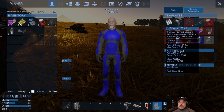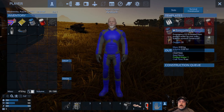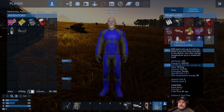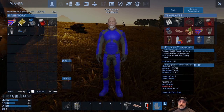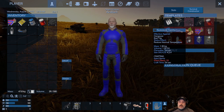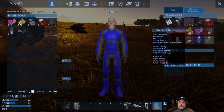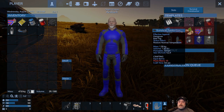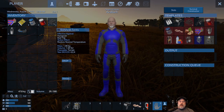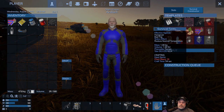You still need resources to make things in the survival constructor. Anything shown in red means you don't have the materials for it. The screen tip at the bottom tells you what you need — for example, 10 plant fibers to make a new tent. So if you accidentally lost your tent and need another one, that's where you'd make it.